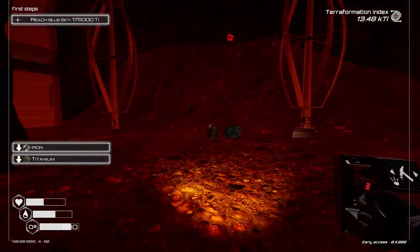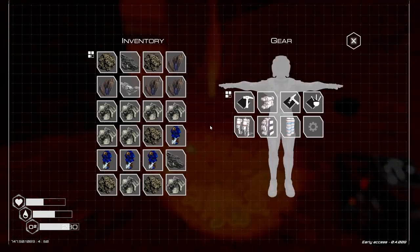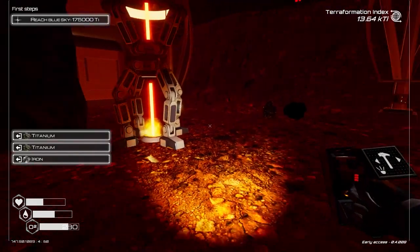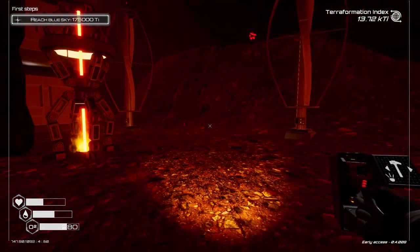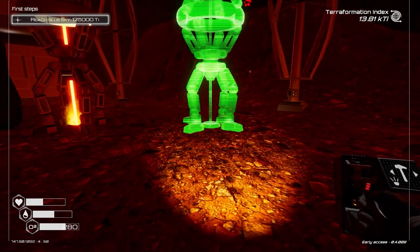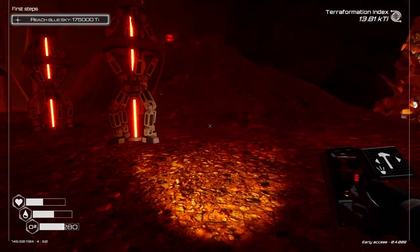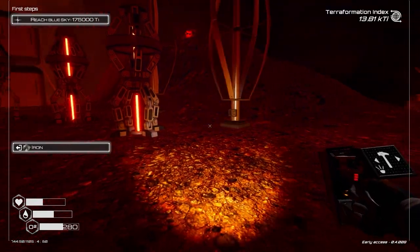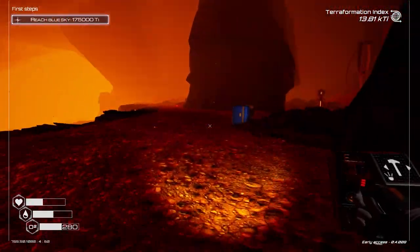I'll pick up the smaller ones and replace them with the larger versions — Build Version 2. I'll grab these. The wind turbines don't generate too much power; they've been all right to begin with, but power is something we really need to improve on. Even just an extra wind turbine is not enough.